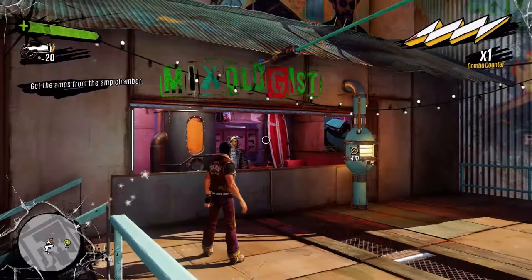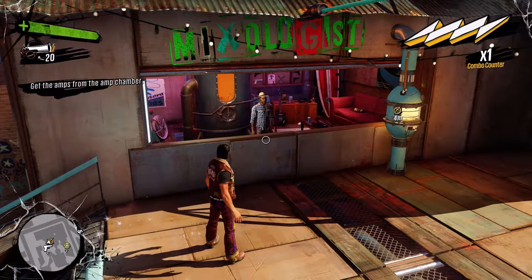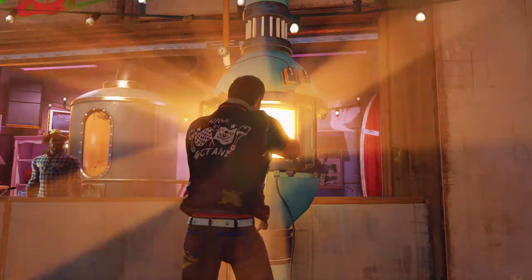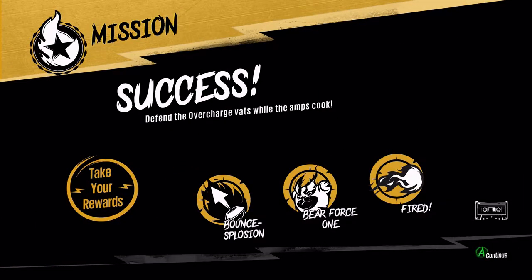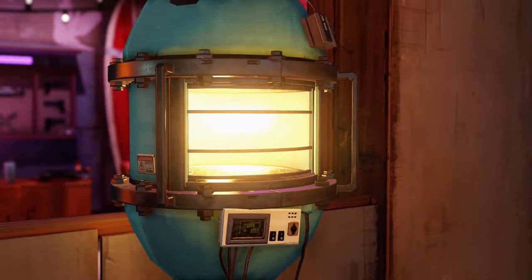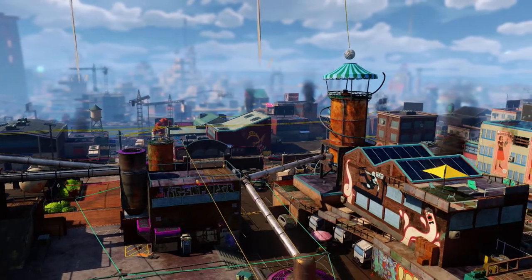Sorry I didn't tell you about the big end-of-night explosion that wiped everyone out — I didn't want to lose the supply. The good news is it worked. I suppose it did. Let's go ahead and pick up amps — bounce explosion, bear force. Did I just get two? Achievements — survive one night at your fort — they're just throwing achievements at me. Take your rewards. Some amps I can cook up quick — you just gotta bring me the ingredients and I can give you the amp right away. Go to the amp chamber and drop off the ingredients.